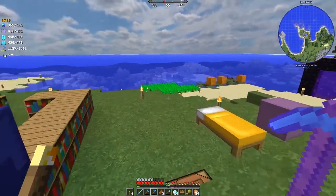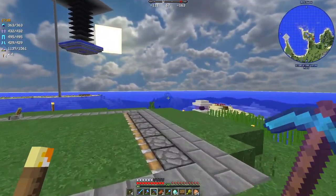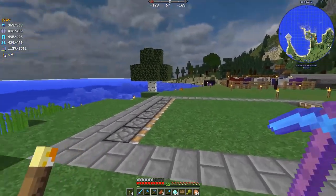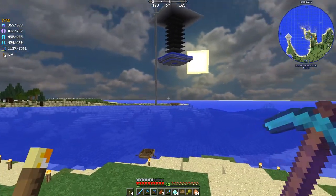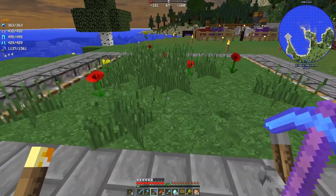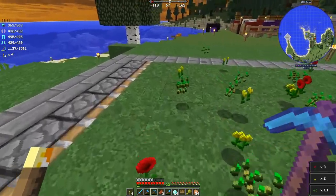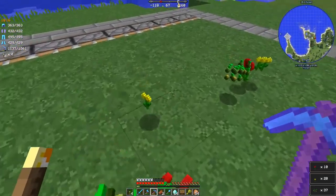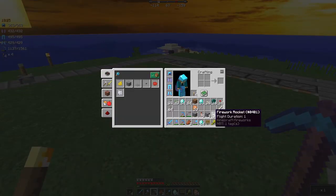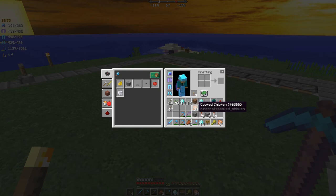I was thinking I might make a lighthouse — I'm not sure where we'll put it, maybe over there somewhere. For the lighthouse I wanted some dye, so I thought I'd make a quick little flower farm. Let me switch it on — sure, that was nice and noisy! You switch it on and run around and pick up all the flowers. Unfortunately I think I've built it in the wrong area, because all I get are poppies and dandelions.